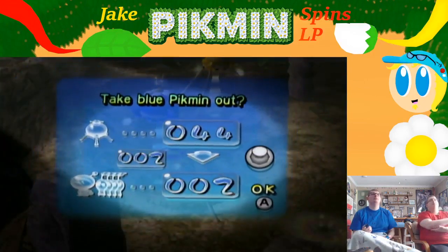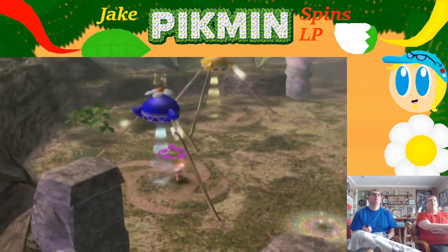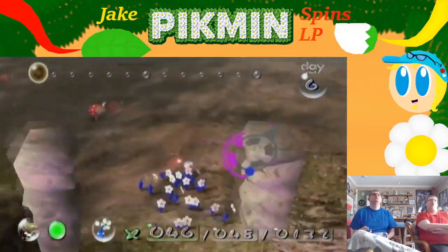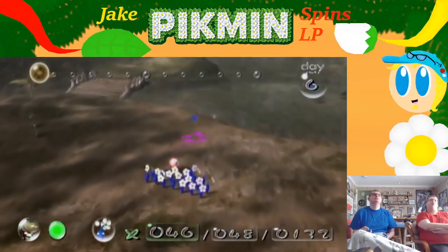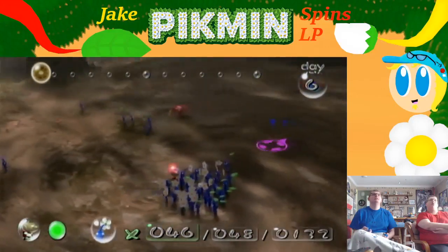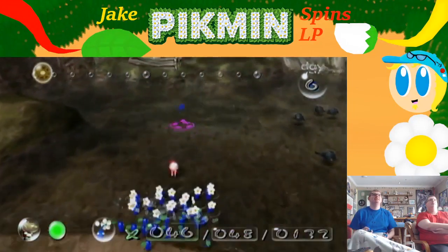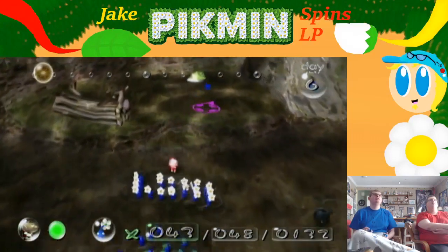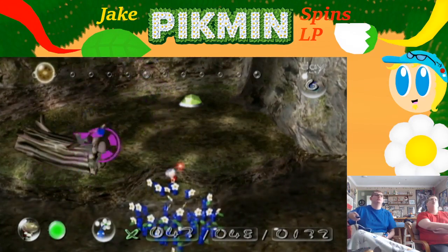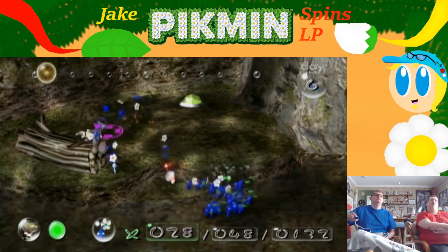The thing is, all of the Pikmin we need — but first things first, we want to focus on that part. We're gonna have to build the yellows back up, but thankfully we have all the blues we need in order to get the part. Don't leave the stragglers behind — they might get eaten. I want to see if you can get that part into the water with just blues, but I don't think they'll do it.